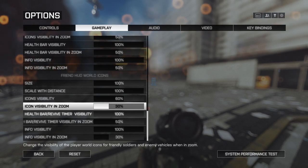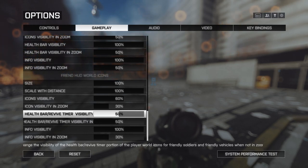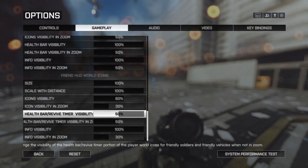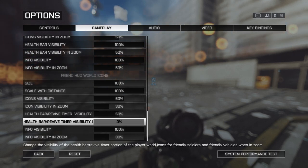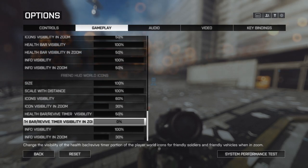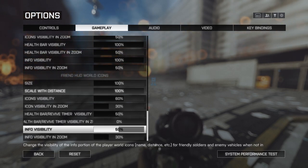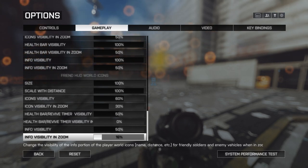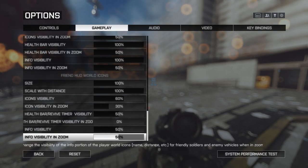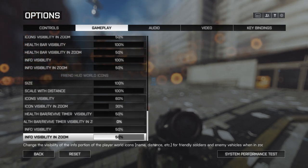The health bar and revive timer visibility shows a friendly player's remaining health when you're close to them. I don't really need to see that because I'm always dropping ammo and medic packs by force of habit, but when zooming in I want it to go away completely — a health bar over a friendly can be distracting when trying to shoot someone behind them. I'll drop that to 0% in zoom. Info visibility I'll set to 50%, dropping to 30% when zoomed in — though I may keep it at 50% so I can still tell what class a friendly is playing.